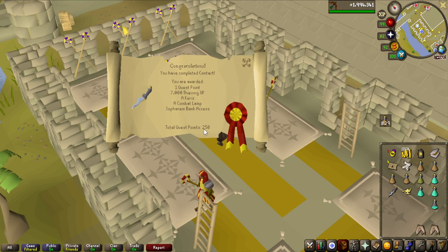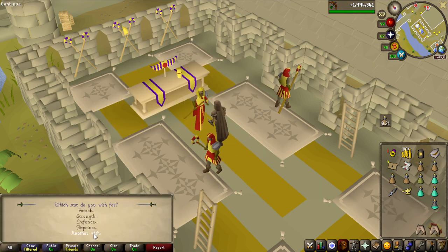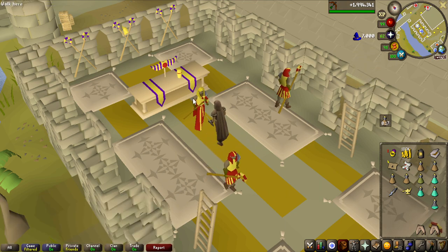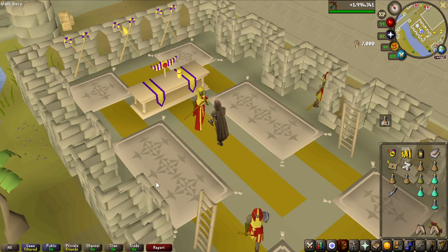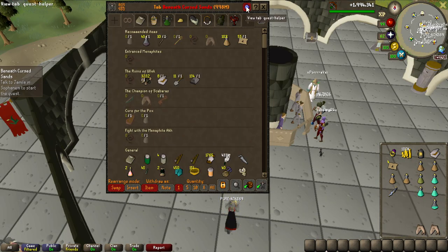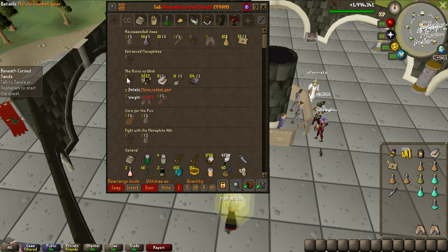I think that's another Slayer block on 250, so that is a very nice additional reward, and 7k thieving. And look at this as well — you can click here and it literally shows you all the items you need for every single part of the quest separated up. That is pretty damn overpowered and nice.